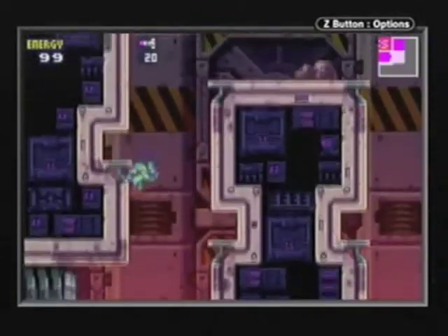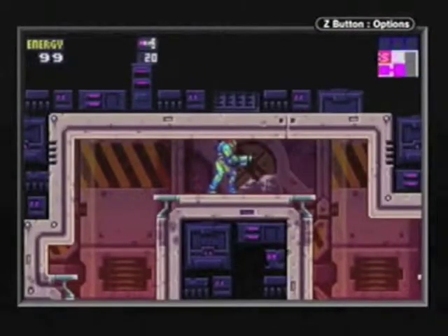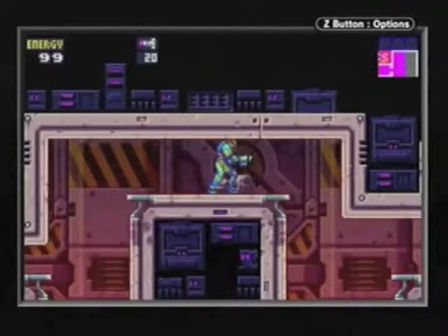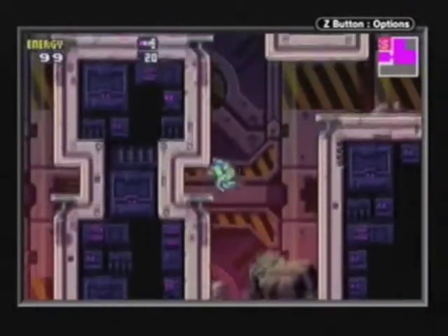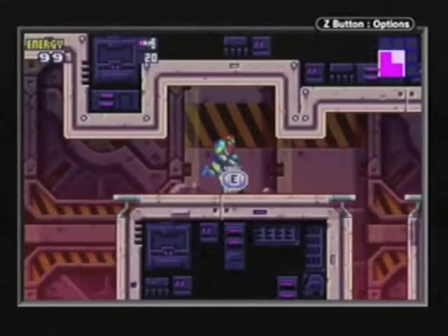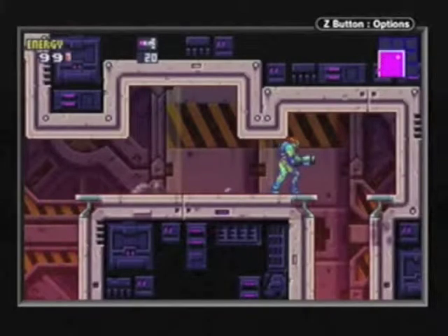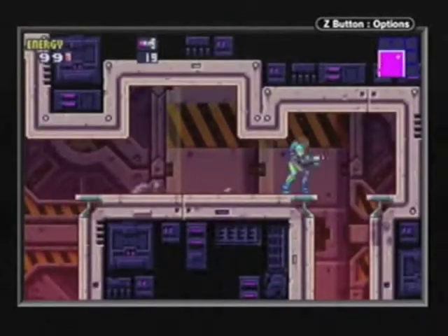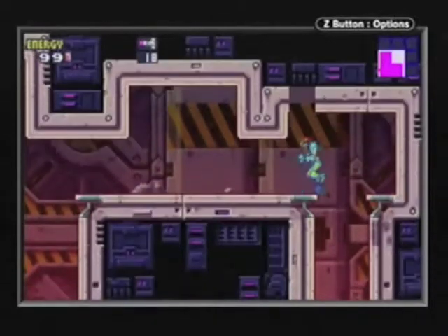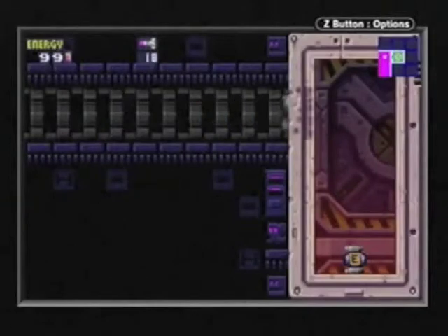Red parasites restore 400 energy, 100 missiles, and I believe 20 power bombs. The red X restore 400 energy exactly. They restore missiles and they're the only X that restore power bombs aside from the Core-X. I know there's a secret passage here and we go over there and get another energy tank.